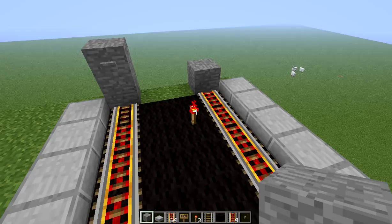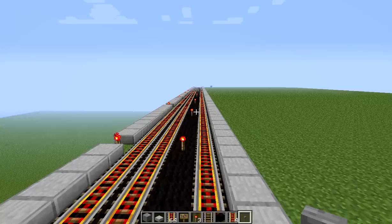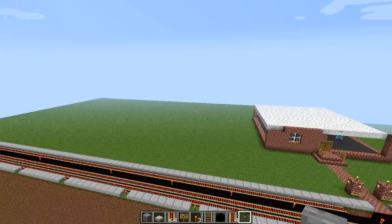We're trying to make our town, and it's called Castleton. It's going really good right now — we're making a library, and the library's at the very corner of our town. My friend used WorldEdit to make this, and this is going to be our huge base for Castleton.